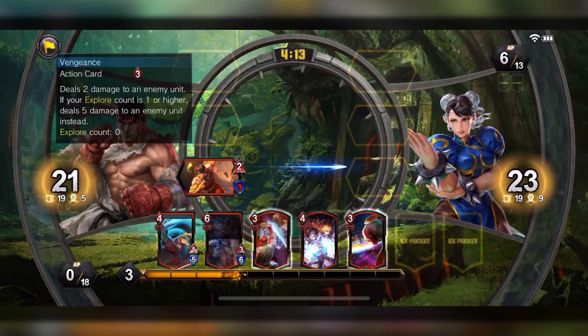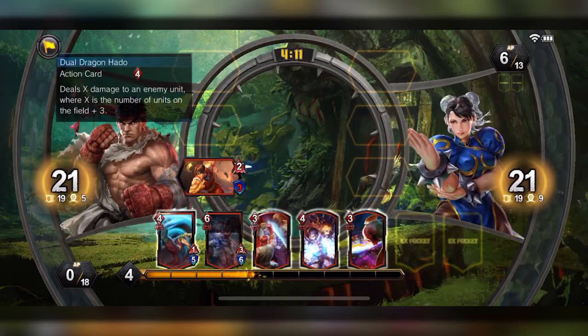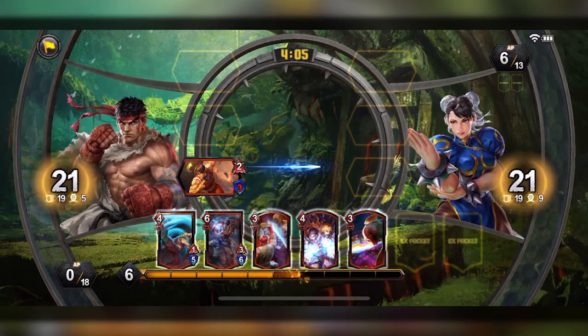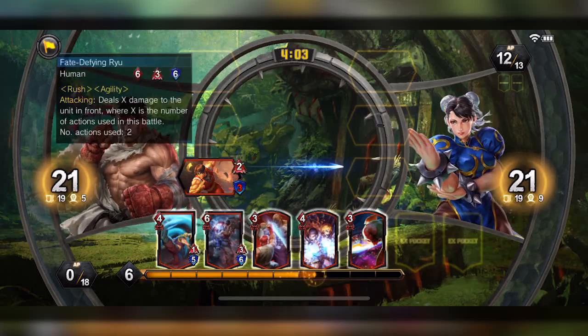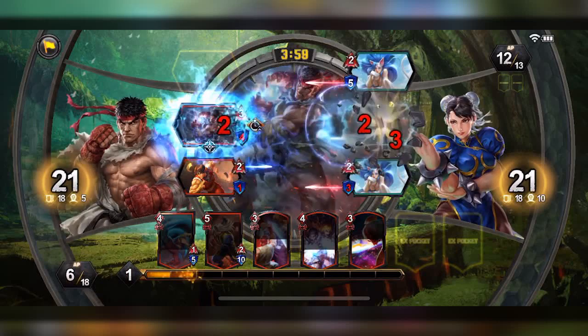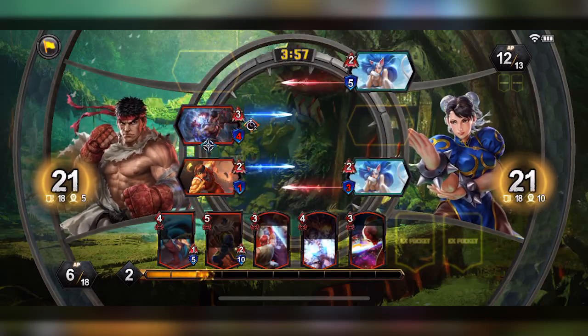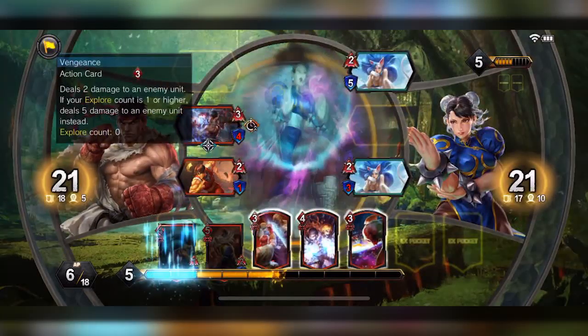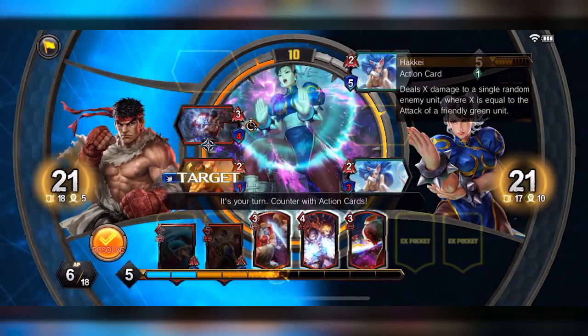Now I have Nash but my export count is definitely off — I don't have a lot of export cards here. It's a Street Fighter deck so you just have to play it out. I do have the Fate-Defying Ryu. And Felicia — man, that's so cheap! How are you gonna have something like that?